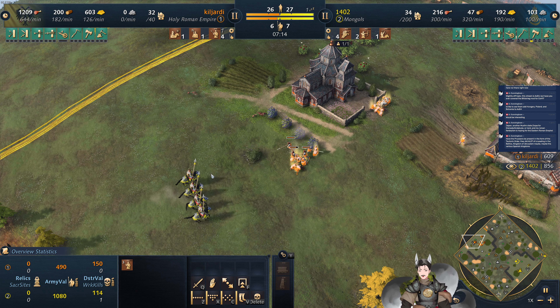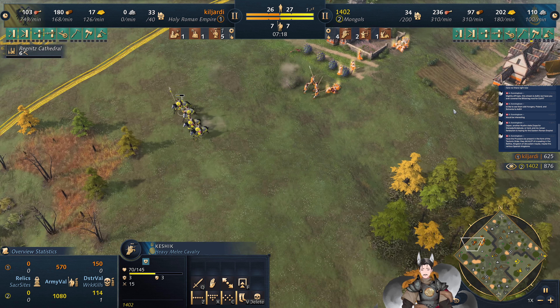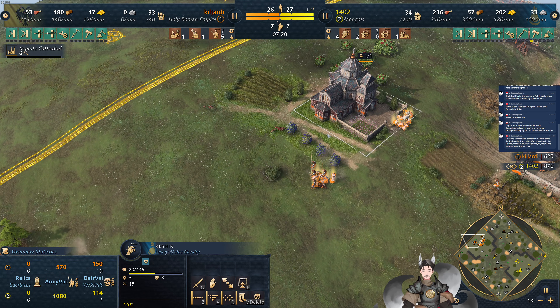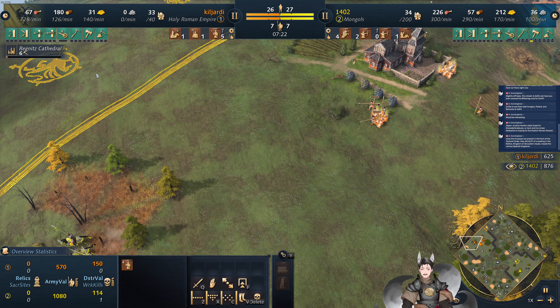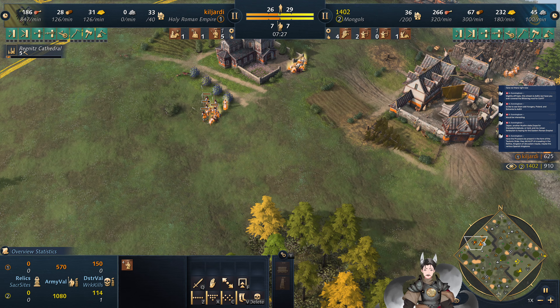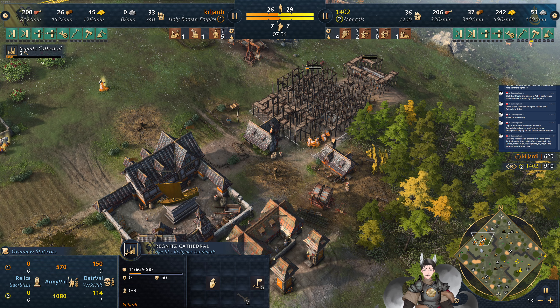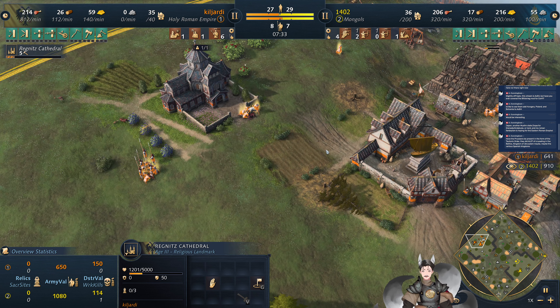There's a good number of spearmen there. Did he actually get a spearmen hit there? Both archers did in fact go down. We've got the Regnitz Cathedral on the field — fast castle with Holy Rome Empire, pretty standard. And right now when the Mongols player sees this, he's going to need to camp those relics.